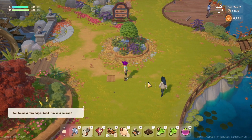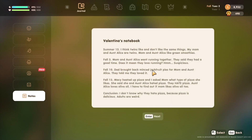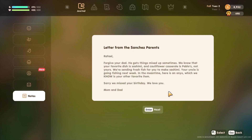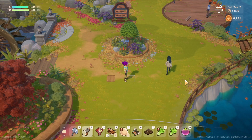Found a torn page — it doesn't come up every single time anymore. A letter from the Shaxx's parents to Raphael: 'Forgive your dad, gets things mixed up sometimes. We know your favourite dish is sashimi and cauliflower casserole is Pablo's, not yours. We're sending fresh fish for you to make sashimi. Your uncle is going fishing next week. In the meantime, here is an onyx, which we know is your other favourite item. Sorry we missed your birthday.'